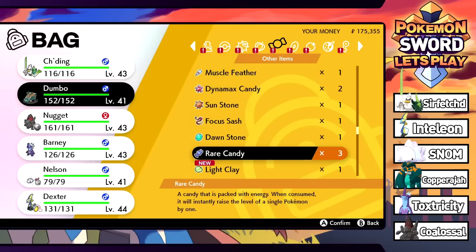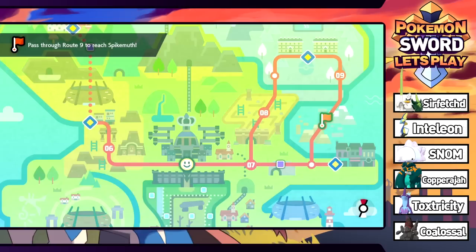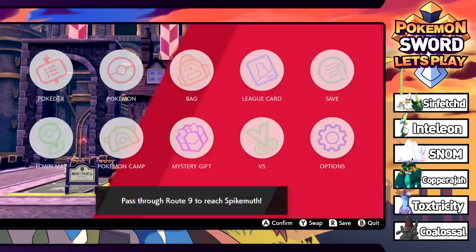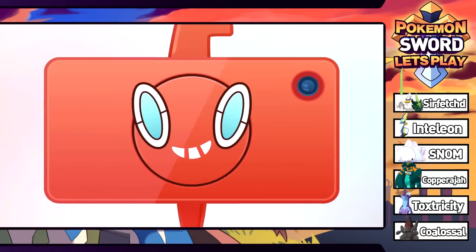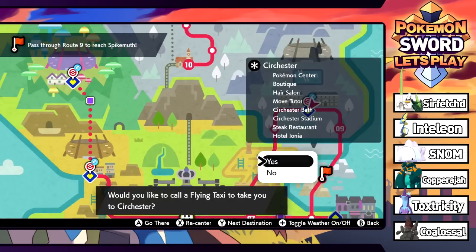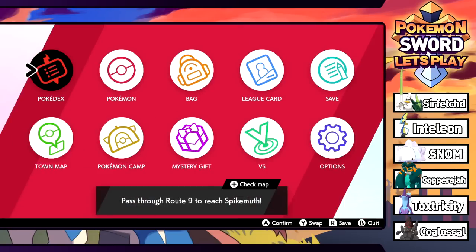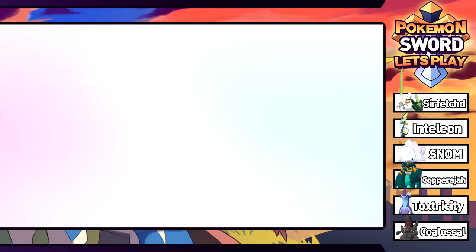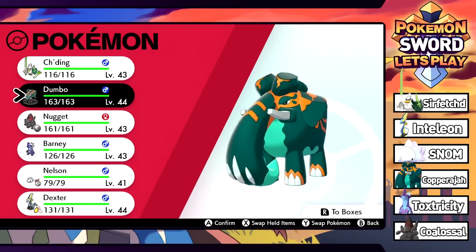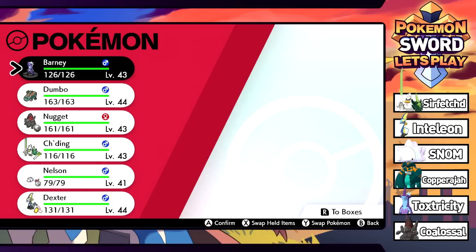The team is looking great — everyone's pretty much up there except Nelson, who just needs a little help. He's got the Soothe Bell going. Time to fly back to the destination — we're heading toward Route 9, back to Circhester. I'm interested to see what we come across. Let's switch up the lead; I kind of want Barney in front since he hasn't gotten as much use.